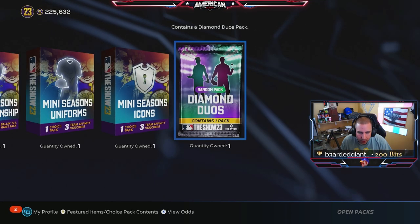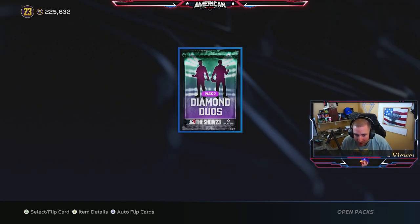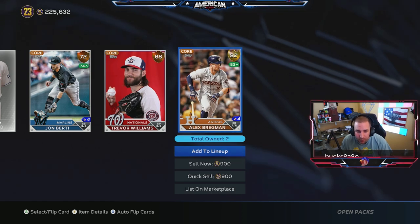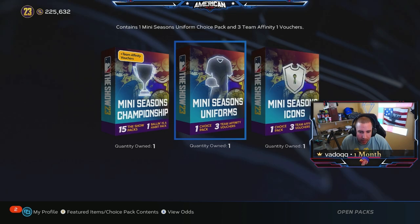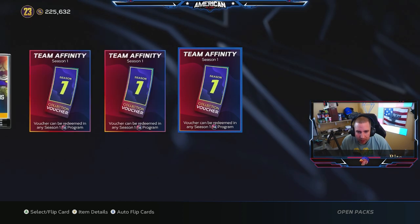Next up is our Diamond Duos pack — let's see what we get. Probably silvers. Silver... oh, we get a gold! We get an Alex Brakeman — so it's not a diamond duo, but we'll take it. We also get one choice pack which is just a mini season icon, and we get three vouchers that we will use in Team Infinity.